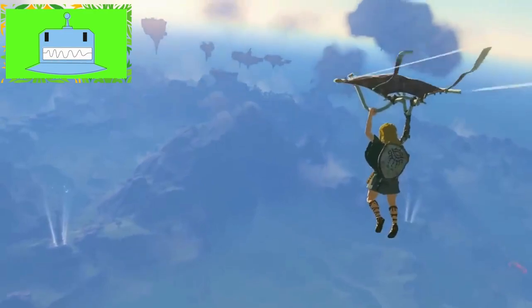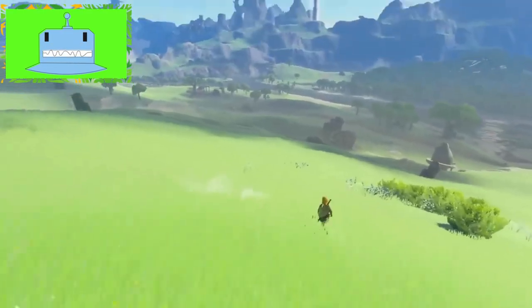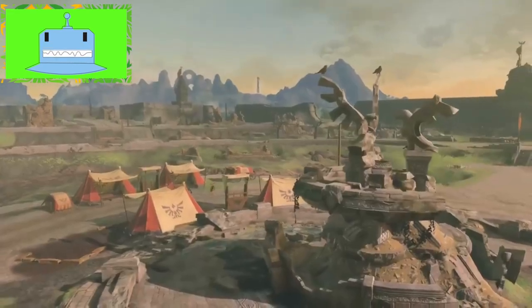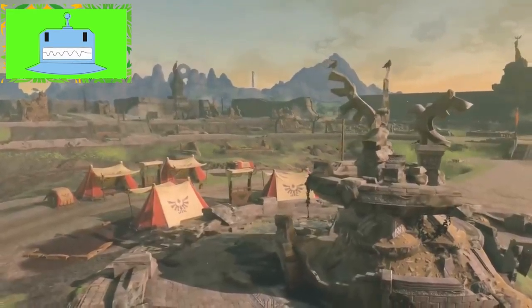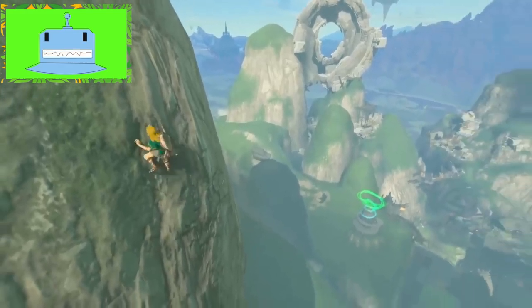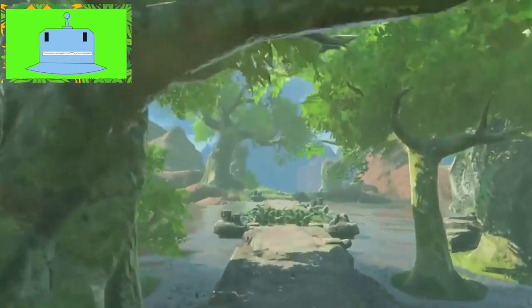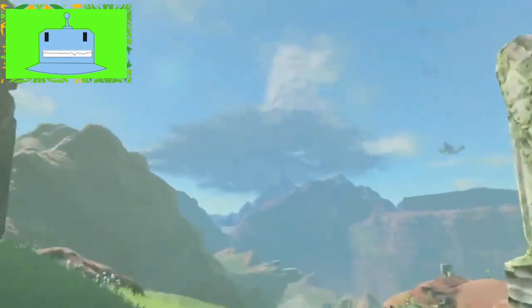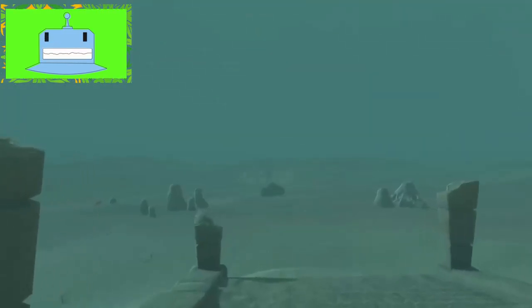Step 1: Collect Zonaite. Zonaite is a unique ore that serves as the foundation for upgrading the energy cell. You can find this precious resource in caves scattered across Hyrule, as well as in the depths beneath the surface. When exploring caves, keep an eye out for large ore deposits. These deposits contain Zonaite and can be destroyed to obtain the valuable mineral. Additionally, descending into the depths will provide opportunities to find Zonaite deposits and defeat enemies that drop Zonaite when defeated.